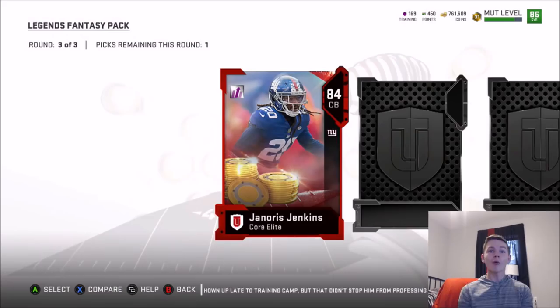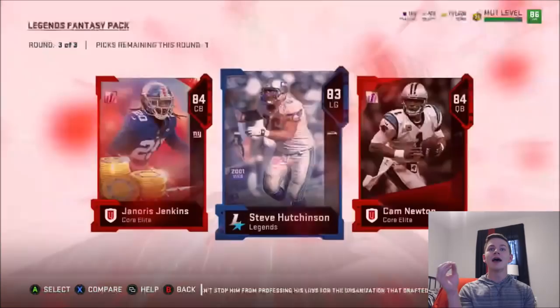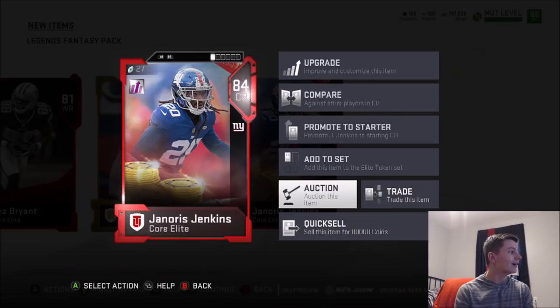Round number three we also get 84 Cam Newton. And the legend is 83 — I'm kind of excited we get to pick. Jenkins quick sells for 80,000 coins. Wow — that is a fire freaking bundle, guys. These bundles have been really hot.